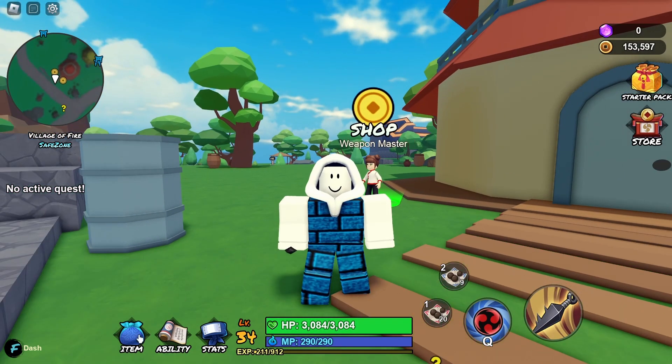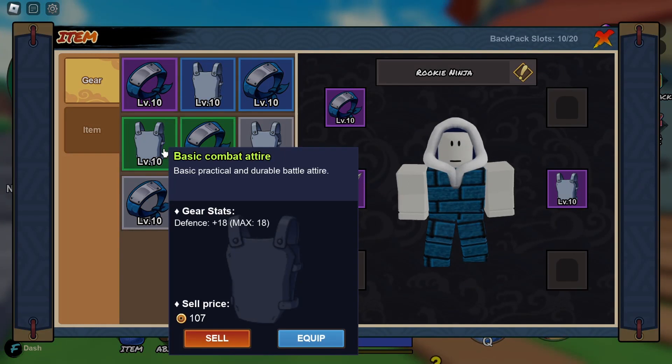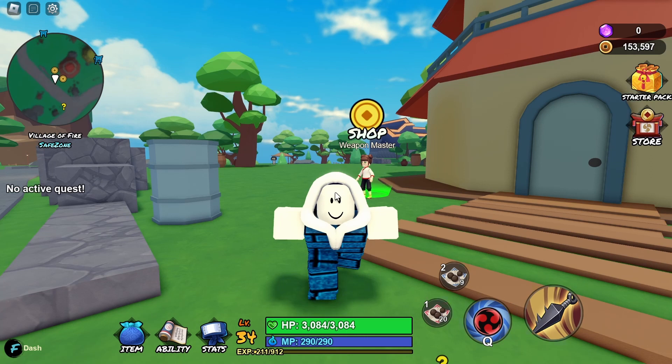Now that you've got yourself an uncommon basic attire, there are a few things you need to know about it. It is a basic, practical, and durable battle attire which has a max defense of 18, unlike the common basic attire which has a max of 15. This is an increase of 3 — you can see here the max level is now 18.